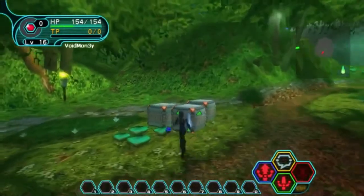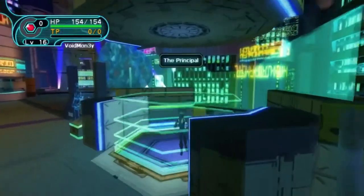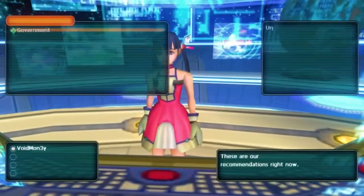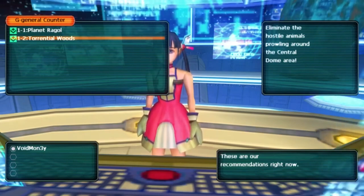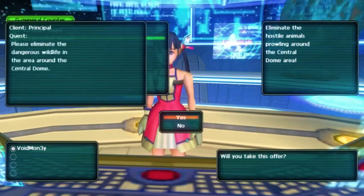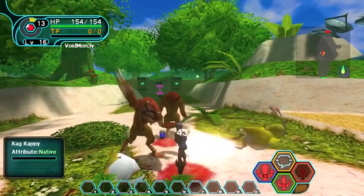Torrential Woods. If you've played Phantasy Star Online, you'll know that's a very unfitting name for this quest. Regardless, it is the second of the Government Story quests that will take us to the forest. To start up the quest, you'll have to speak to Momoka. The short description for Government Quest 1-2 Torrential Woods is: Eliminate the hostile animals prowling around the Central Dome area. I hope you like redundancy, because this game is chock full of it, including this entire quest.